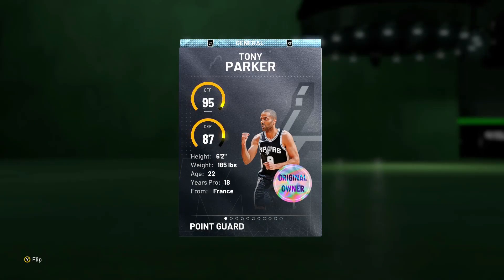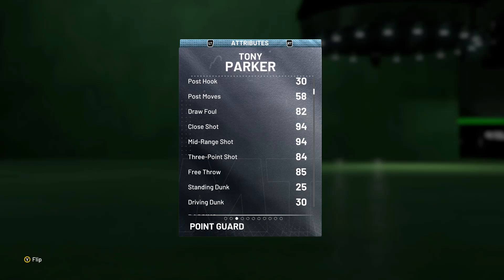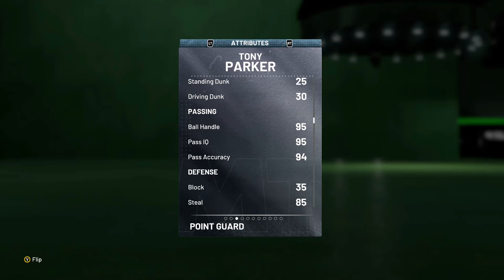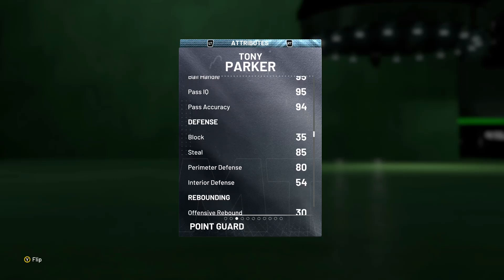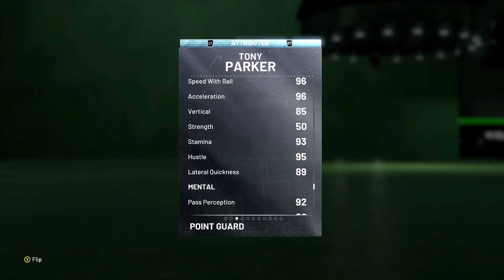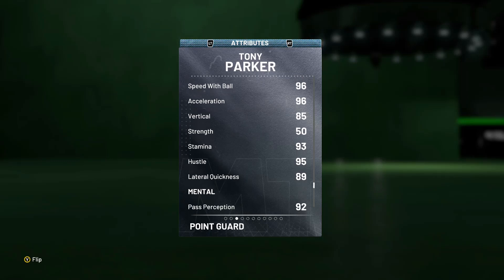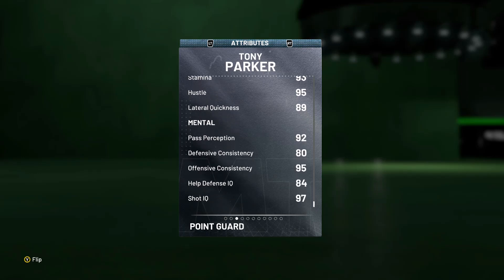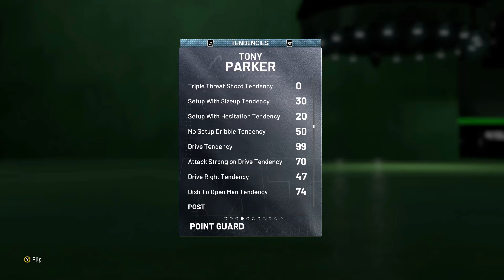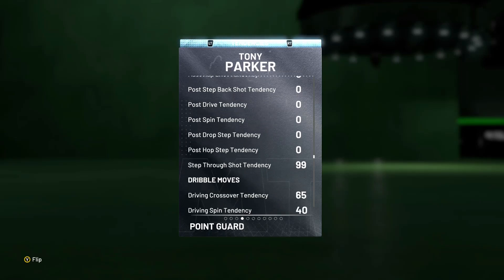Got the new diamond Tony Parker card — 95 offense, 87 defense, so it actually helps with lower overall cheesing a little bit. 94 mid, 84 three-pointer — obviously you'd like to see that be a little higher. 94 driving layup, but no driving dunk whatsoever. 95 ball handle, which is good. 85 steal with an 80 perimeter defense, pretty solid. He's got a 97 speed, 96 speed with ball, 96 acceleration with an 85 vertical, even though he can't dunk. Pretty solid — he has that 89 lateral quickness. He doesn't have clamps and you can't put clamps on him, but with that lateral quickness if you're on-ball you should be good. He has a 99 drive tendency, so he's going to start his driving animations early, which is good. That's actually helpful.